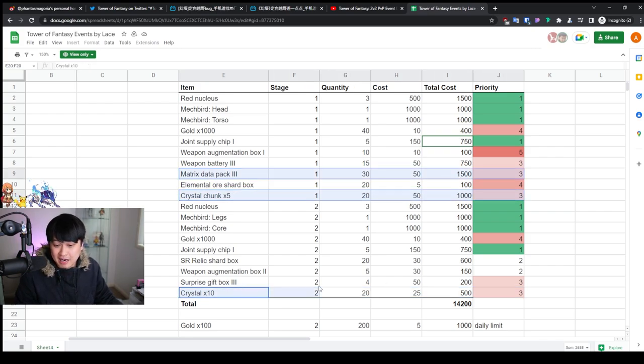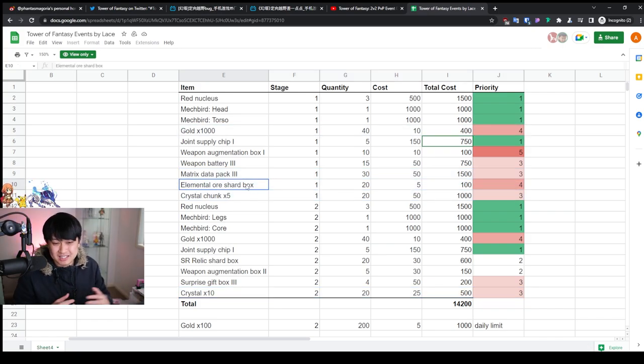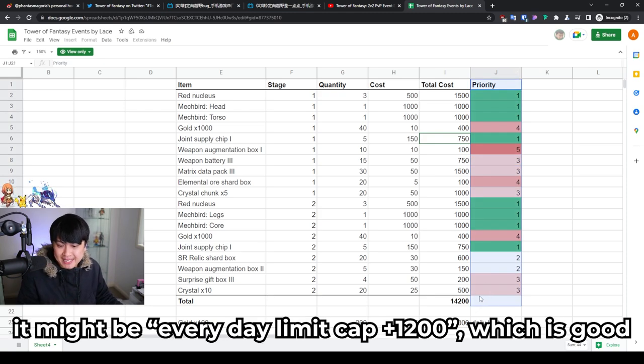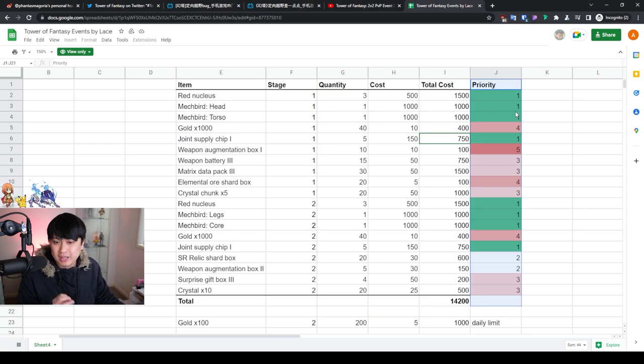The crystal chunks and matrix data packs I'd rate as about 2.5 priority for me — I'm pretty starved of those personally. For the vast majority of players, number three priority would be weapon battery, matrix data pack, crystal chunks, and the surprise gift box. The crystals could be bumped up to a two considering how hard it is to get EXP for your equipment. Purple gear can go up to four stars using crystal chunks or duplicate gear, and hopefully by end game you'll have five-star gold pieces using them. Elemental ore shard boxes are lower priority since you can also farm them in the open world.